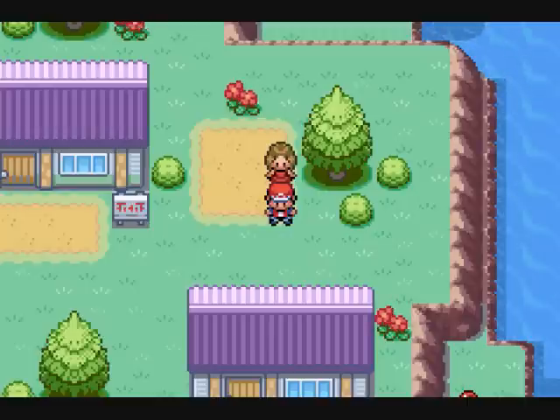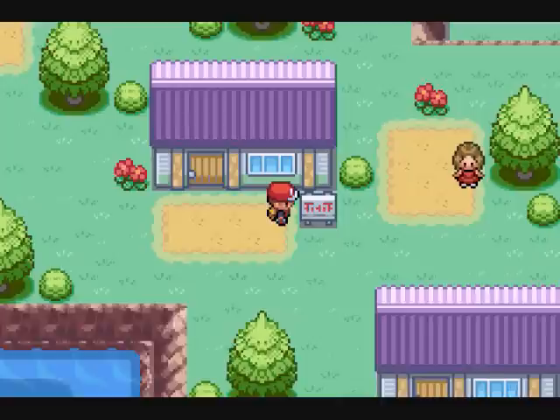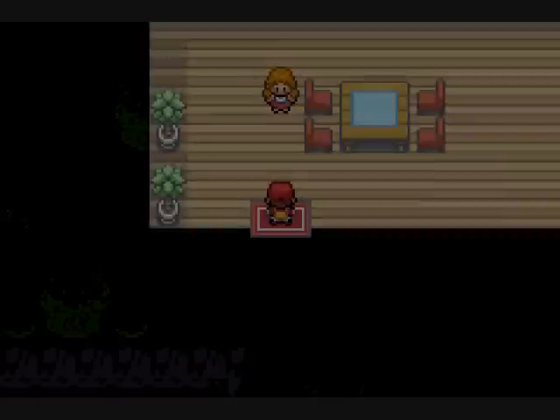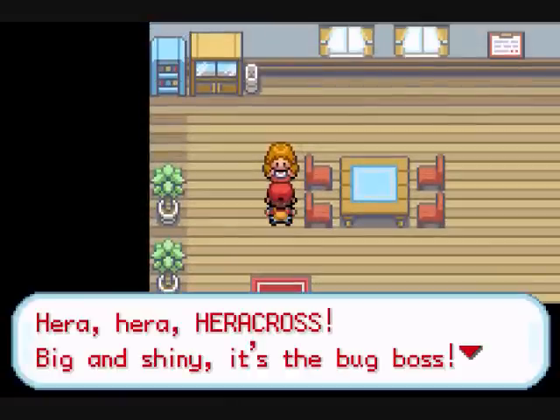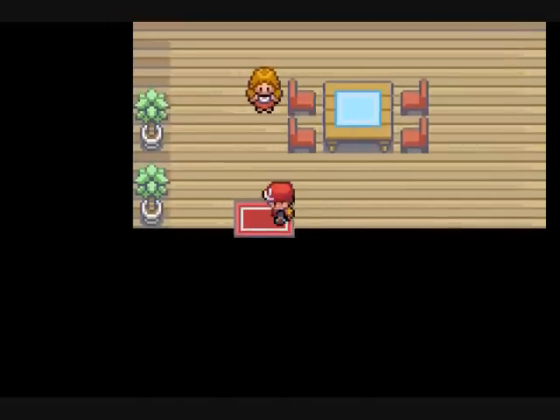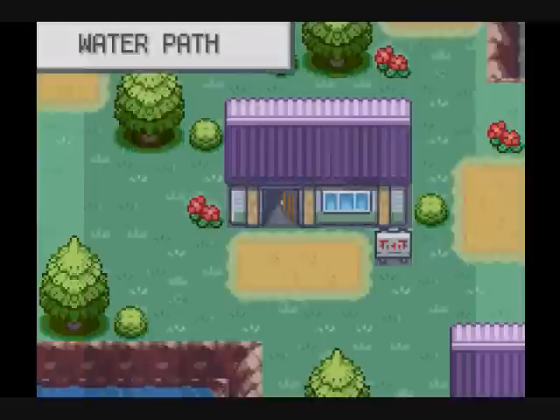Alright guys, welcome back to Let's Play Pokemon Leaf Green, and today we're going to finish this island. There's a Heracross side quest here — an NPC needs a Heracross, and if you bring her one, she gives you something. Not exactly sure what.